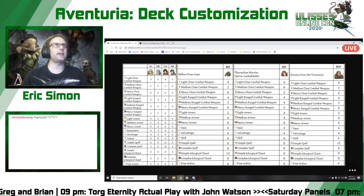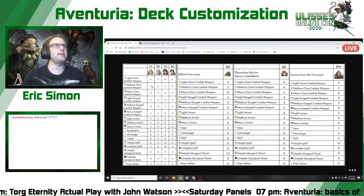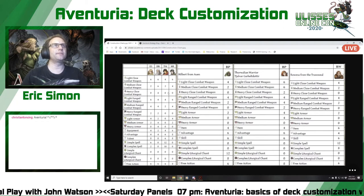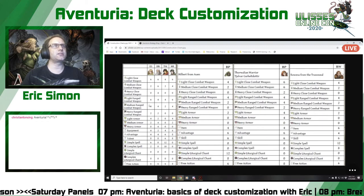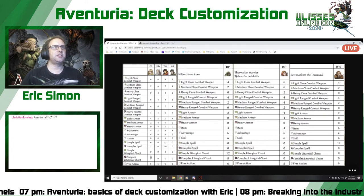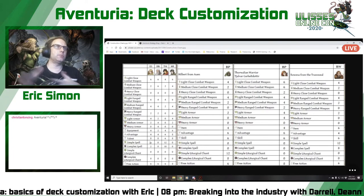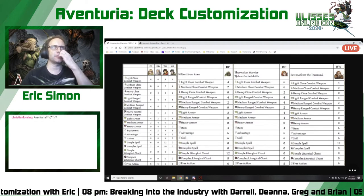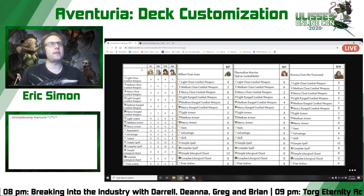These heroes have a certain number of each category they can use. For instance, Laeriel the elven scout can have up to six light close combat weapons, two medium close combat weapons, and cannot use heavy at all. Only Arbosh the dwarven blacksmith can use heavy close combat weapons. Now, if you look down these lines you'll notice they add up to much more than 30 — these restrictions are the maximum of a category, giving you leeway in how you build.